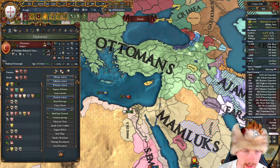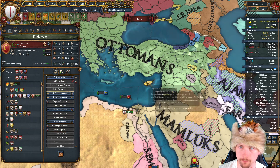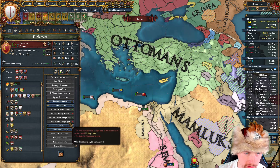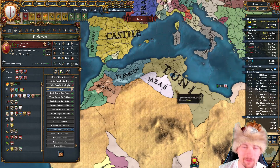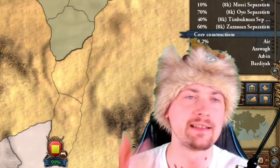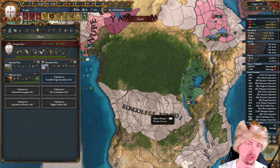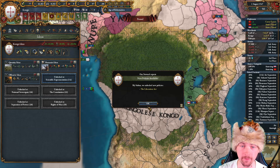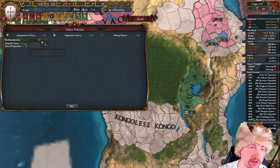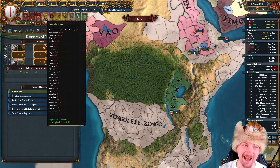The Ottomans might not even get access through the Mamluks, so we could rush this. Probably the best way would be to attack Morocco and break the lines between Tunis and the Ottomans. I'm going to ally the Ottomans when I finish my war, get favors, and make them break their alliance with Tunis — as easy as that. Finishing offensive ideas will help a lot: 10% discipline — 5 from my ideas, 5 from offensive — plus improved country stability to help with rebels.